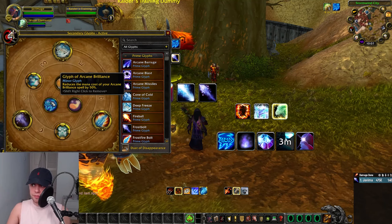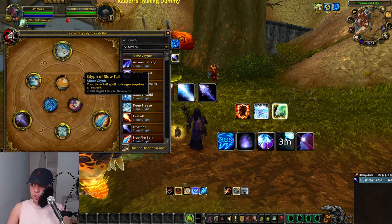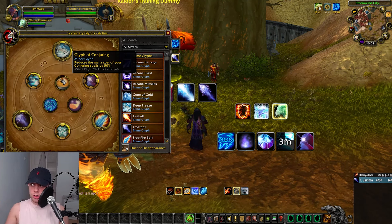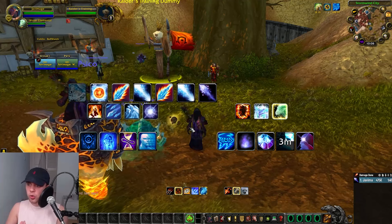For the minor glyphs, they're more quality of life. Reducing the mana cost of Arcane Brilliance — that's our spell we use to increase intellect for our fellow party and raid members. Glyph of Slow Fall, where it no longer needs a reagent. And Glyph of Conjuring, reducing the mana cost of our Conjuring spells by 50%.